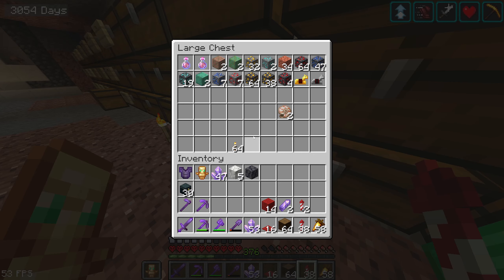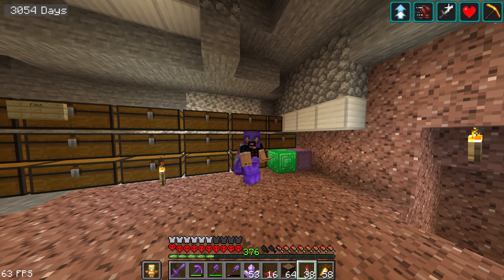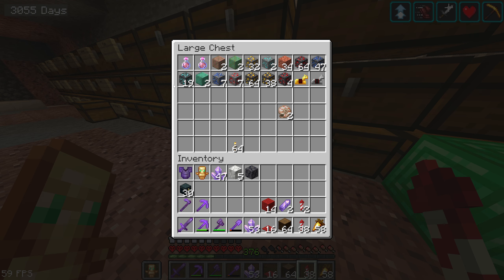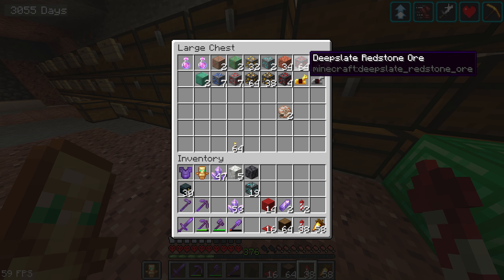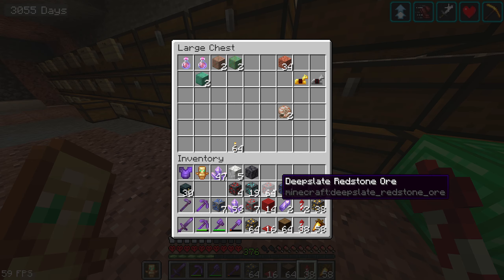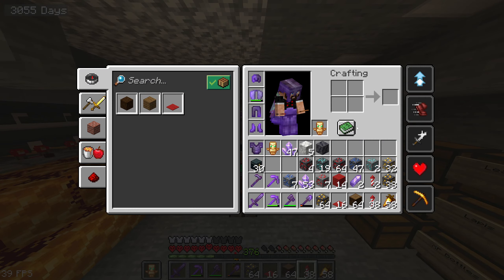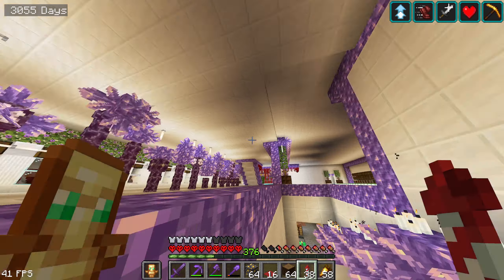I found an old chest — probably about half a year old — that I meant to sort at some point but never did. I'm going to use my materials for decorating. We could use deep slate, more diamonds, copper, and definitely gold. All of that is so beautiful. We'll use those things to decorate the shelves because they look so pretty and everyone will love to see them. Let's go back to the summer house.